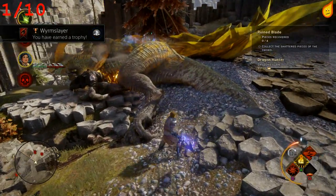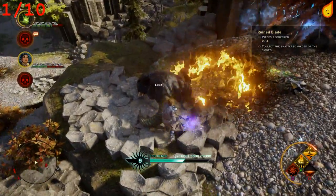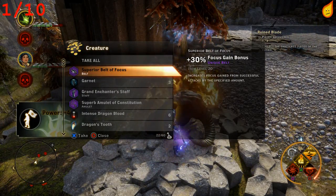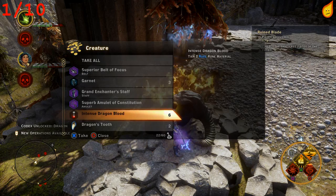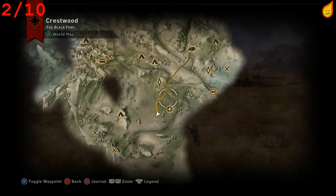The Ferelden Frostback is down. Remember to loot whatever it's dropped — you should get some nice gear. We got a superior belt of focus and a grand entrant staff among other things.